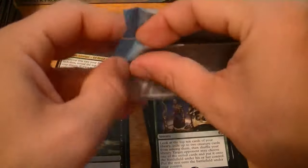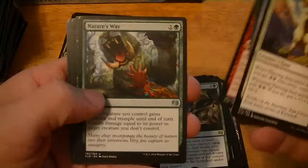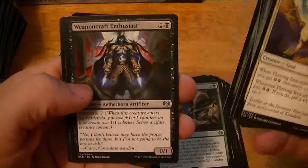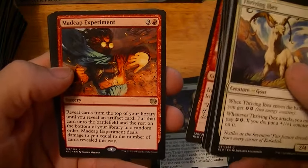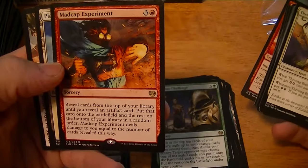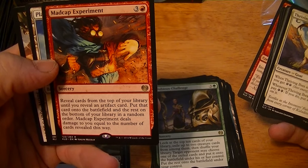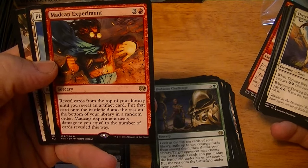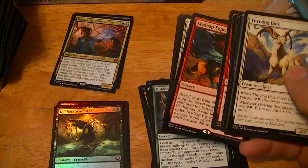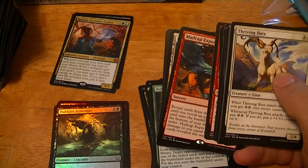Of course it's a dollar. Hopefully we can hit a couple more mythics. Nature's Way, Weapon Craft Enthusiast, Inventor's Apprentice, Madcap Experiment — reveal cards from the top of your library until you reveal an artifact, put that card on the battlefield, and the rest on the bottom of your library in random order. Madcap Experiment deals damage to you equal to the number of cards revealed this way. A lot of fun build-around cards in this set — dollar fifty.